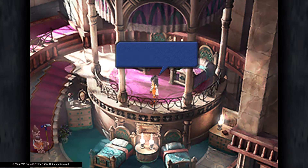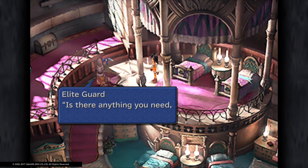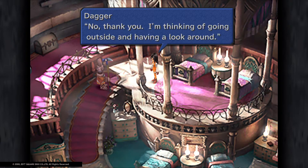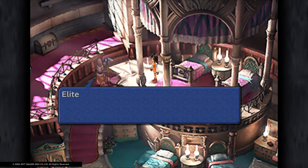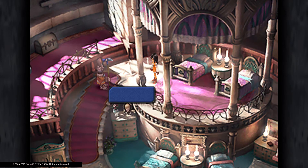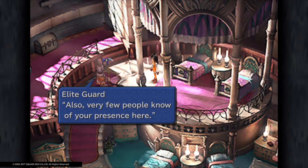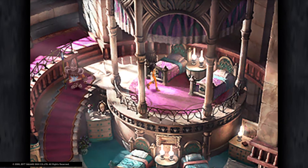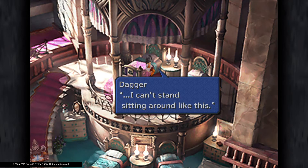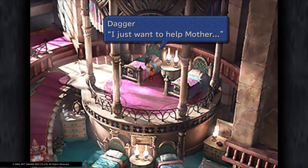A forced ATE. Bell ringing — a performance in the theatre district must have ended. Is there anything you need, your highness? No thank you — I was thinking of going outside and having a look around. I'm sorry, your highness, but we cannot grant this request. Right now there are many people coming to Lindblum for the Festival of the Hunt, making security rather difficult. Also, very few people know of your presence here — it's for your own safety. I can't stand sitting here. I didn't come here to be protected; I just want to help mother.